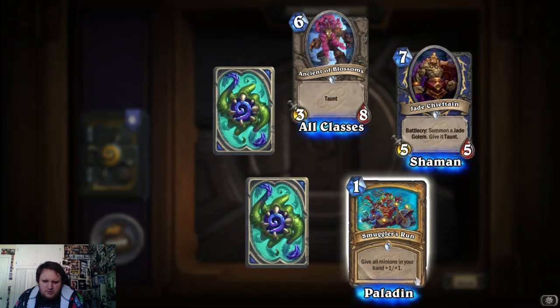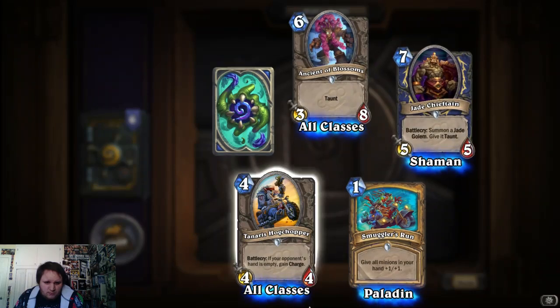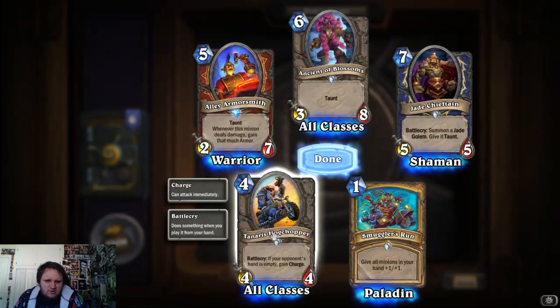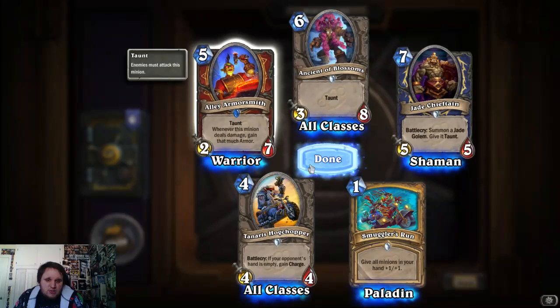Paladin: give all your minions in your hand plus one. That's also pretty good. If your opponent's hand is empty, gain charge. Pretty good. Whenever this minion deals damage, gain that much armor.